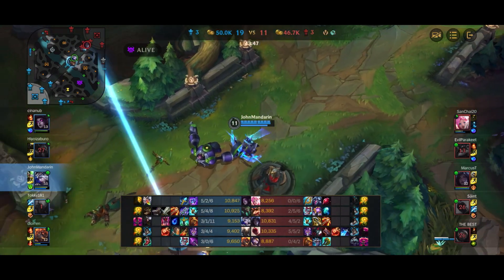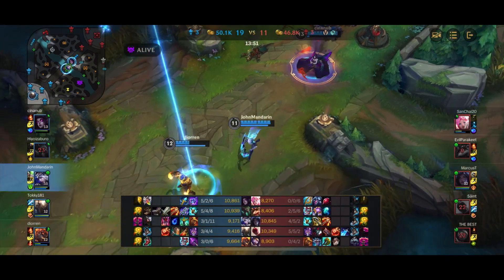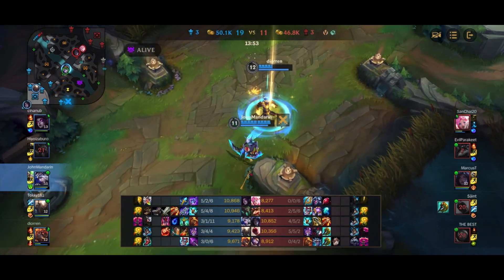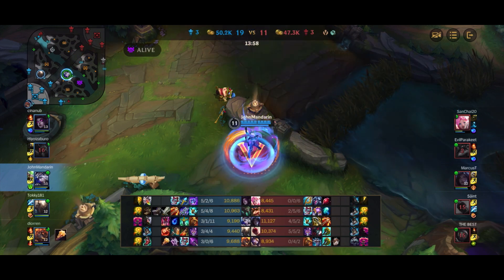Generally Ash support just wants to play in the backline — just launch your Ws and don't step into the enemy team. When there's an opportunity, cast your ultimate to try to get a pick. That's the general playstyle.